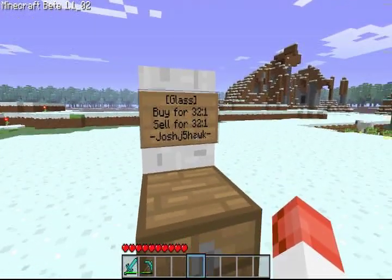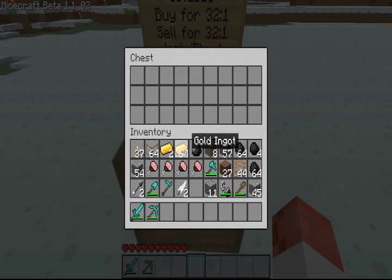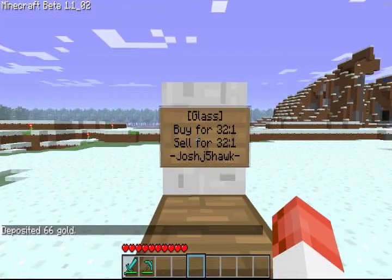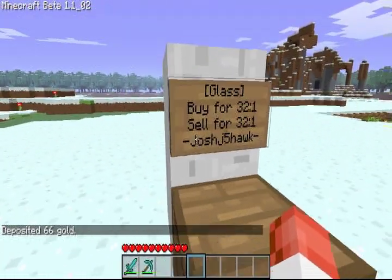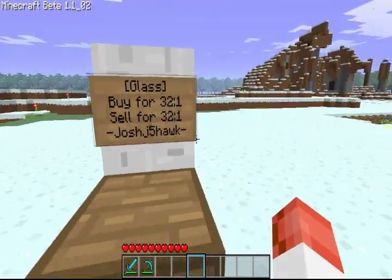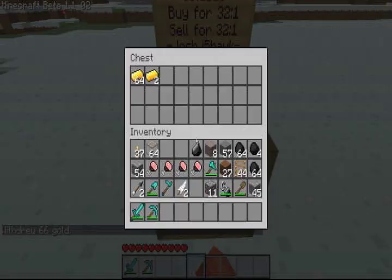In order for users to sell to you, there has to be gold in your store. So what you have to do is right click — we're going to put in all 66 gold — and right click it. Down there it says deposited 66 gold, and you look and it's gone. Your gold is stored in the plugin. So then you right click it again, it's empty. Right click on your sign and you'll withdraw 66 gold.